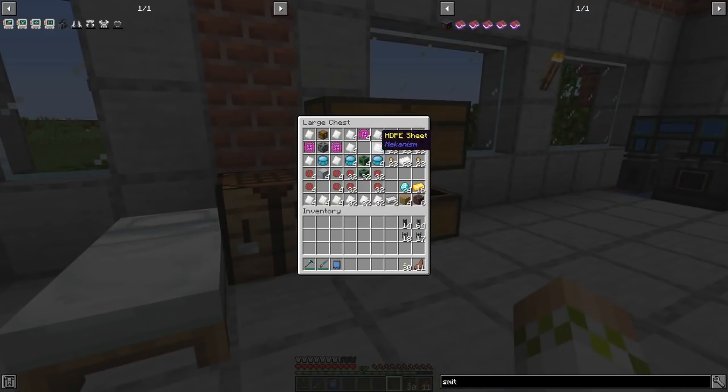So the first gating crafting material is, of course, polonium pellets. We went over this last episode too with the QIO storage system, where it was the first time we used polonium pellets. These are made from nuclear waste, and there's actually a pretty interesting way that you process these in terms of being safe while you're doing it and actually getting the nuclear waste. So I would advise you go watch that episode if you do not have polonium pellets yet, because you are going to need these for pretty much every late game Mechanism craft. So even if you don't want the mecha suit, you should probably have some of these on hand.